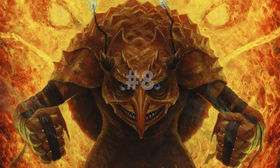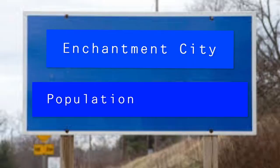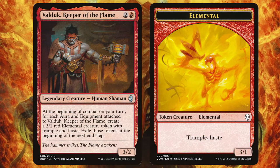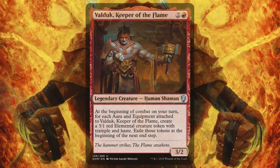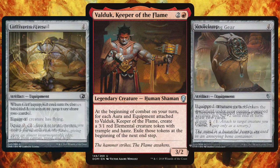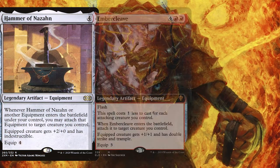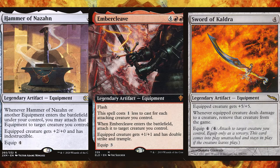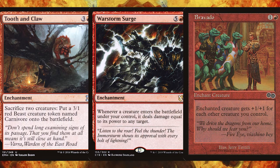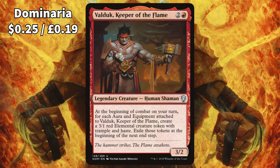For the 8th best mono-red commander we have Valduk, Keeper of the Flame. Welcome to Enchantment City, population Valduk. At the beginning of combat on your turn, you create a 3/1 elemental with trample and haste for each equipment attached to Valduk. There are millions of equipment out there, but go cheap for this — the cheaper the equipment, the more you'll be able to equip on Valduk, and the more 3/1 elementals you'll create. If you want to go more splashy, use big equipment like Hammer of Nazahn, Embercleave, and Sword of Kaldra. Also fill your deck with enchantments like Tooth and Claw, Worldslayer Surge, and Bravado to boost those 3/1 creatures entering the battlefield and provide a sacrifice outlet, since the tokens created through Valduk's ability do get exiled at the next end step. Valduk, you are the man!